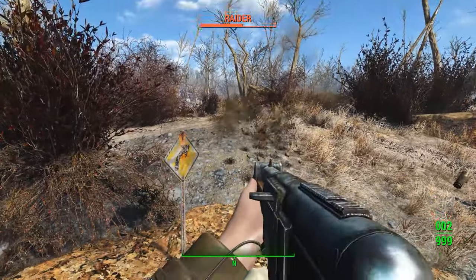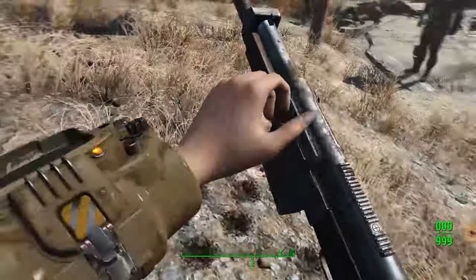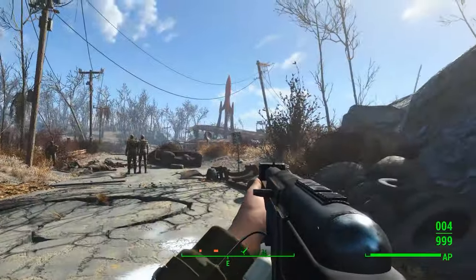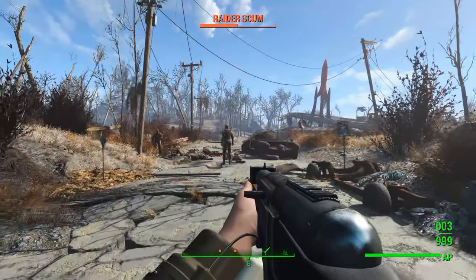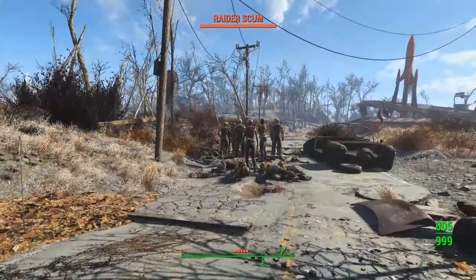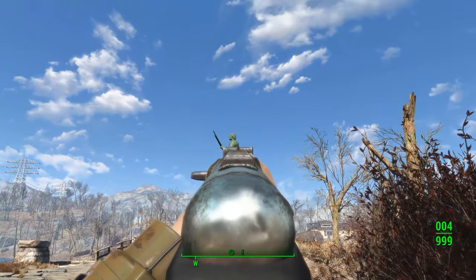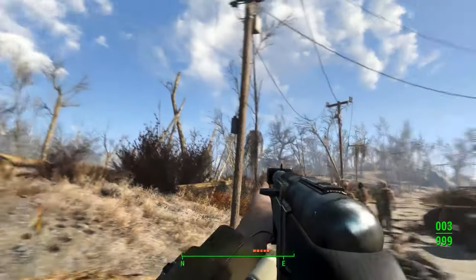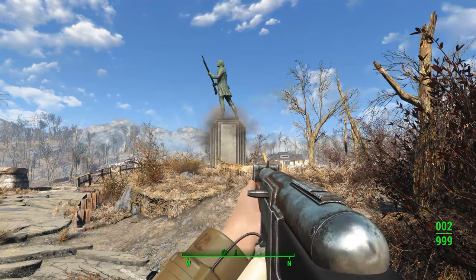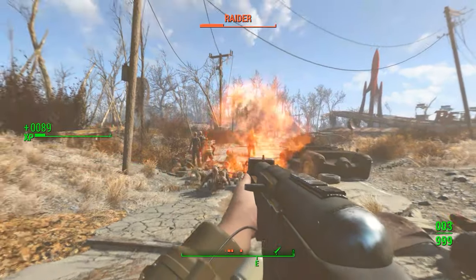Next is the flechette — like a normal shotgun, it just shoots a bunch of little shots. From close range it does a lot of damage, but it has the worst range of the bunch so from further back it won't do much. After that we have the regular grenade launcher, which is just a projectile grenade — you shoot it and it's a grenade that blows up. Nothing too crazy with that one.